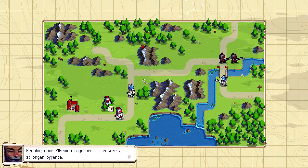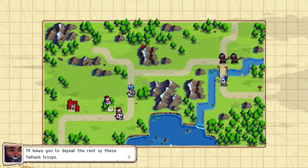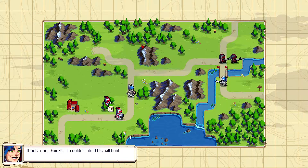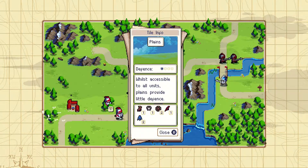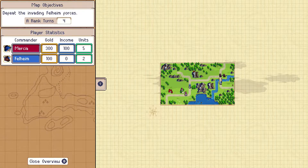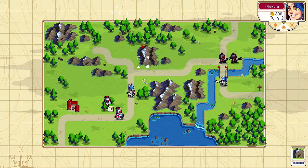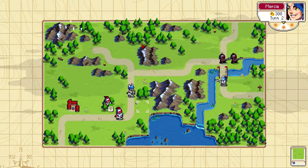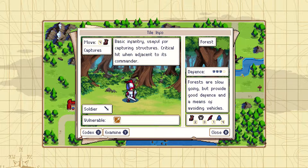Keeping your pikemen together will ensure a stronger offense. When encountering a new unit type, it's important to learn about their crit condition. 'Thank you, Emmerich — I couldn't do this without you. You're a good advisor.' Defeat the invading Felheim forces. To get S-rank, we need to do it in four turns. We have money but don't yet need to spend it. The soldier is basic infantry useful for capturing structures — critical hit when adjacent to its commander.